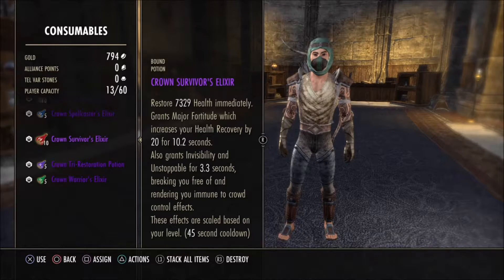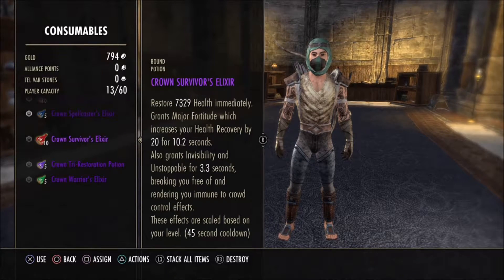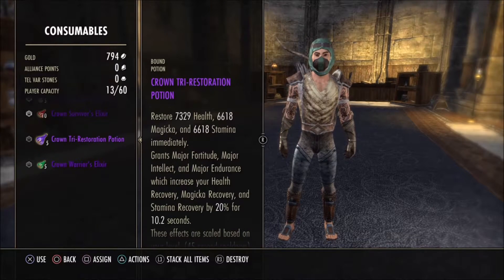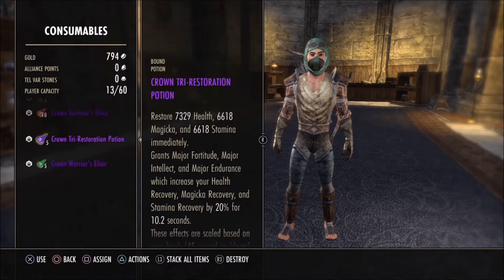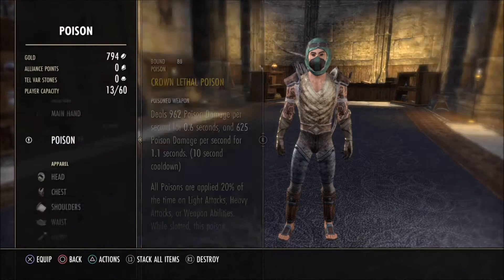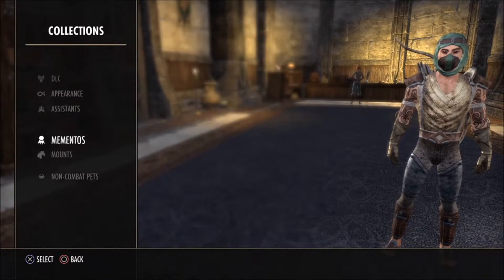We have Survivor which restores health, grants major fortitude recovery, and grants invisibility — I like that, restoring all three. And Warrior I'm guessing is for damage and stuff. These are really good potions. We've got a poison as well — a nice lethal poison, decent. Let's have a look at the costumes and collectibles.